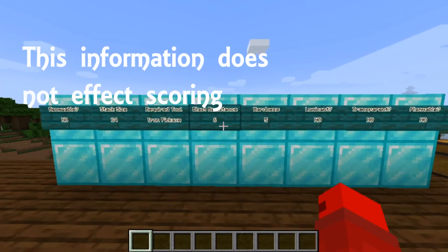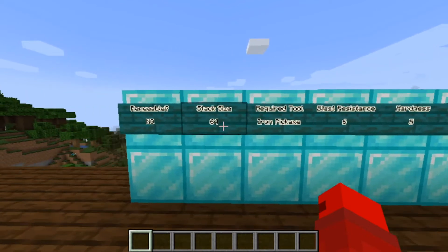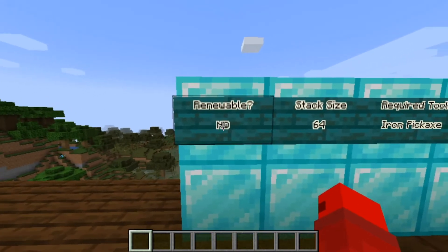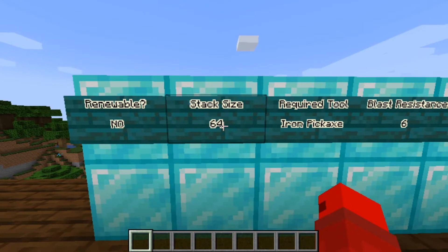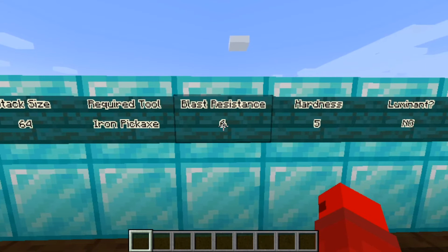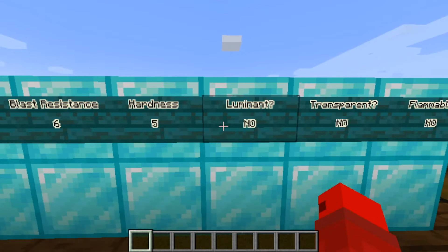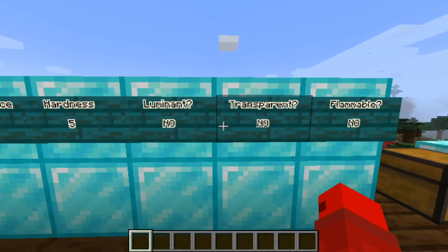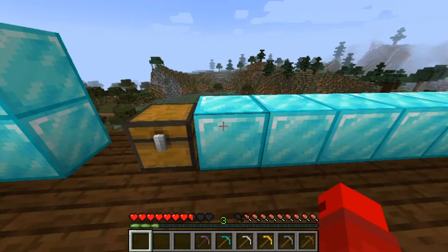To get things started, here is a little bit of ground knowledge. The Diamond Block is not renewable. It has a stack size of 64. You need an iron pickaxe or higher to break it. It has a blast resistance of 6, a hardness level of 5. It is not luminant, nor transparent, nor flammable.